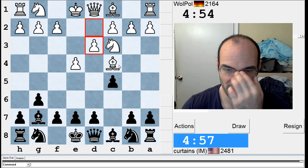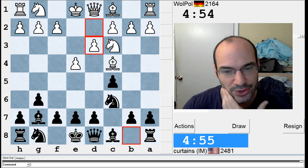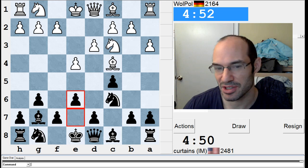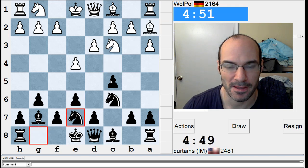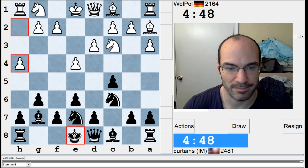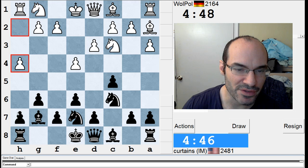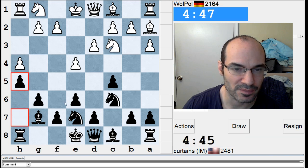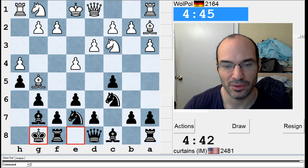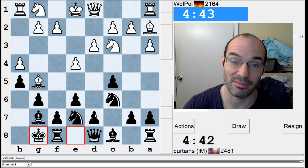I hate these Bc4 systems. Develop the pieces. Do I go e6? I'm going to go e6. Sometimes I just don't go e6, but in this case it looks nice and solid to me. Usually I like to go h5 in these spots — I'm going to do it. It's a little more annoying here though when my knight is unable to go to g4. When my knight is on f6, I like it a lot better.